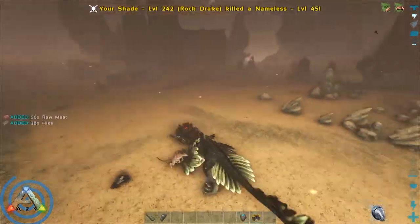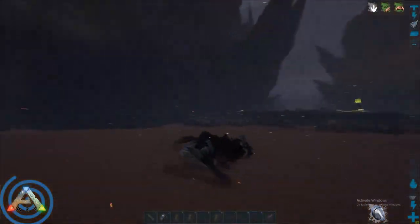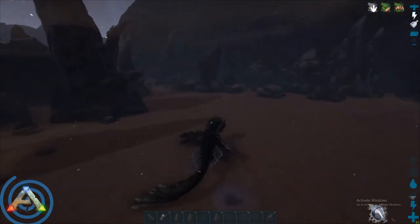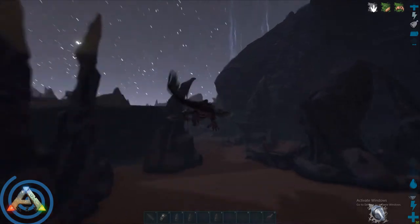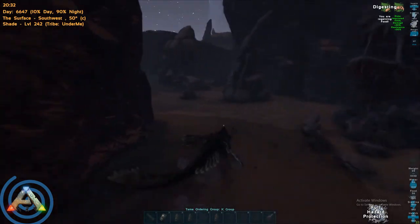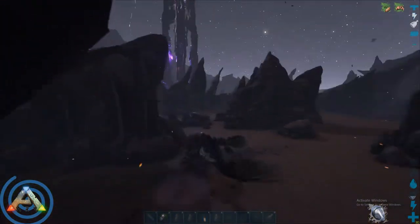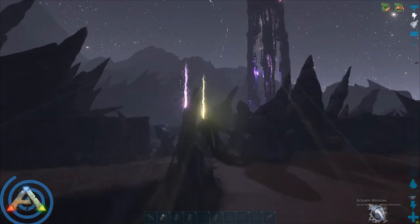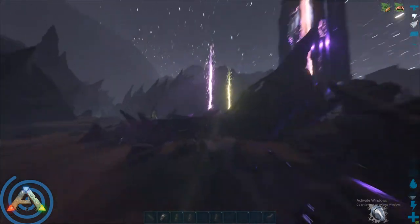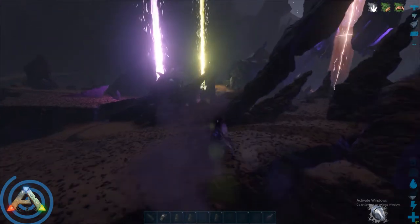Finally, the drops you want to focus on are the yellows and reds, as these are the only ones where you can get high-armor rock drake and carcano saddles and blueprints. They're also the only drops where you can get high-durability hazmat suits, which are very helpful for spending time in radiation zones. Red drops are also the only place to get high-armor basilisk saddles. The other drops are still worth grabbing for ravager saddle blueprints, armor, and weapons, but the reds and yellows are where the best loot is.